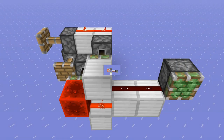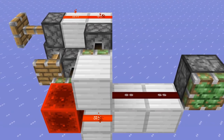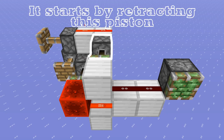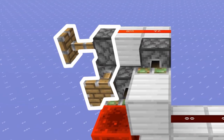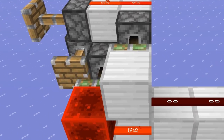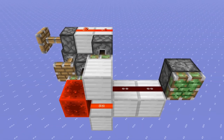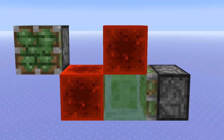Next in line is this weird zero-tick generator. It's a bit different than the other one. It starts its sequence by retracting this piston, letting this redstone dust connect to the rest. Then these pistons start to extend later in the block event phase, which leads to this last piston, which holds the redstone block. That piston soon retracts, making the redstone line zero-tick.